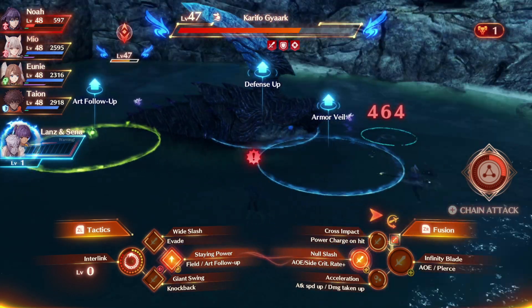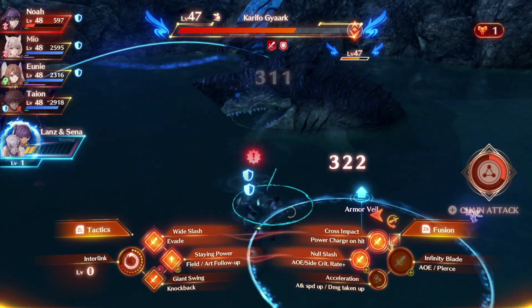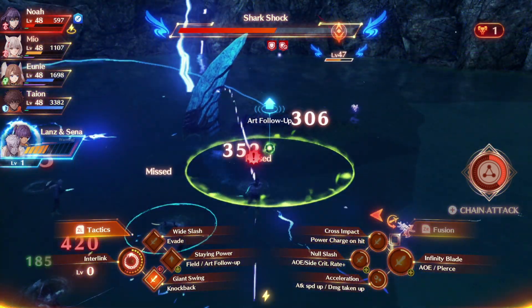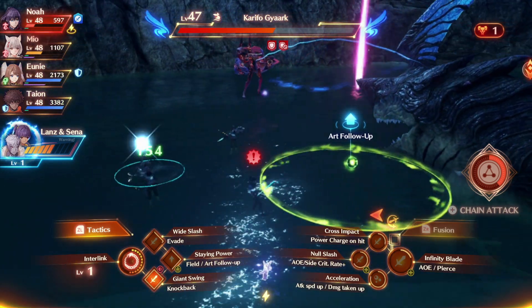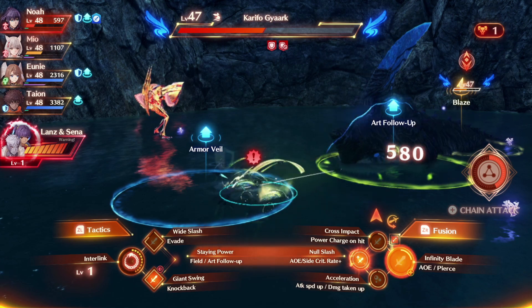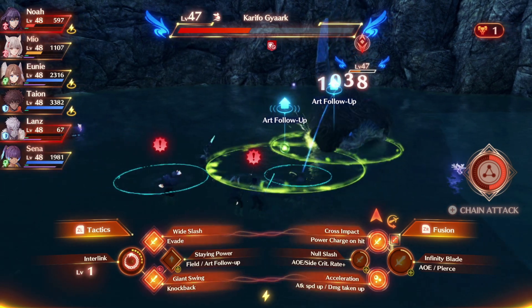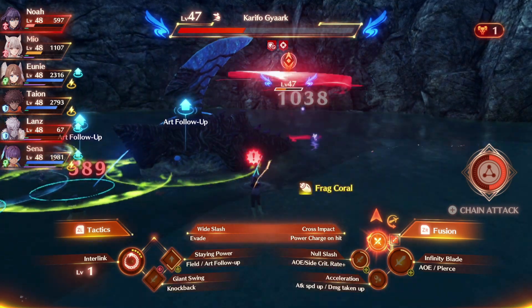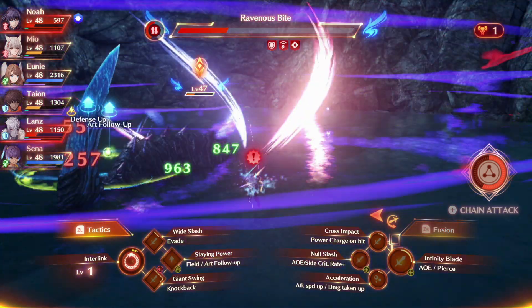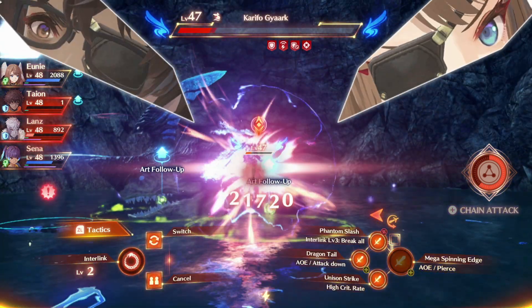I don't want to get hit, let's group up — I could use a heal. I don't want to die. He uses a skill with AoE and I'm nearly dead — how did I survive that? Acceleration didn't go off. I'm going to die — where are all my healers? If I see him use that skill I'm totally interlinking. Look at that damage — I'm still alive!